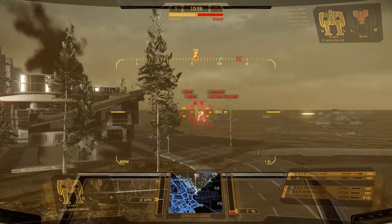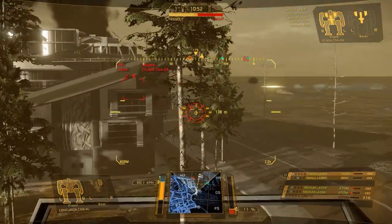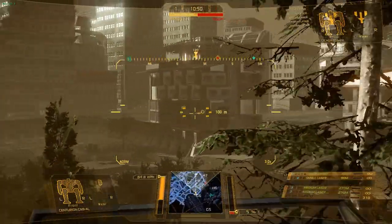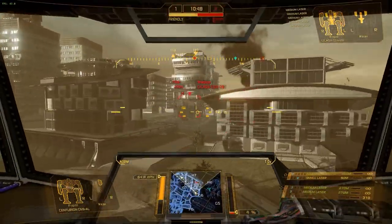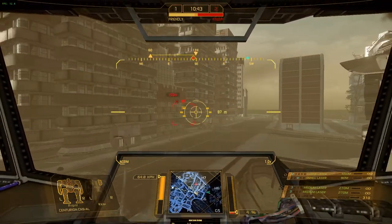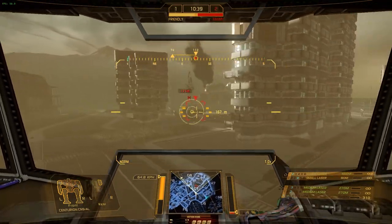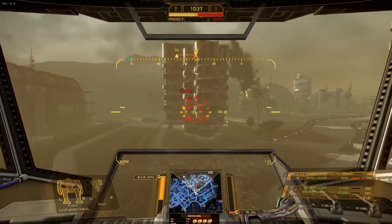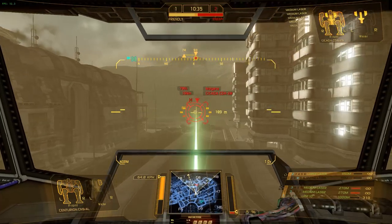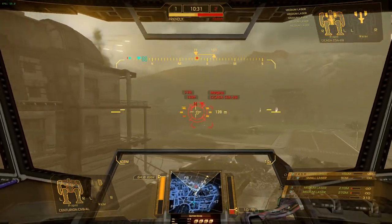There is one more vision mode beyond that. There's normal vision, then H for heat signatures, then N for night vision. I haven't played on any map where I've found night vision extremely useful yet, but hopefully with the open beta they'll start introducing more maps and night vision will actually become useful. As of right now it's not really, but hopefully they'll put more use to it.